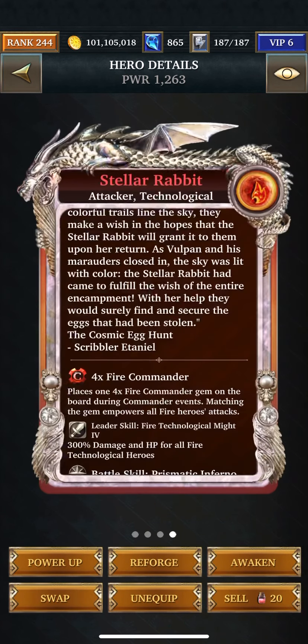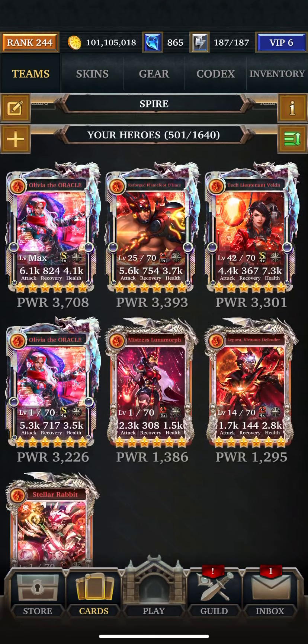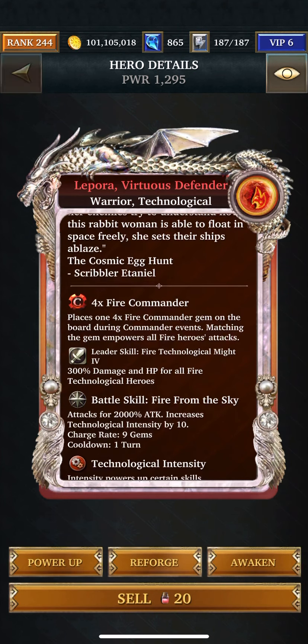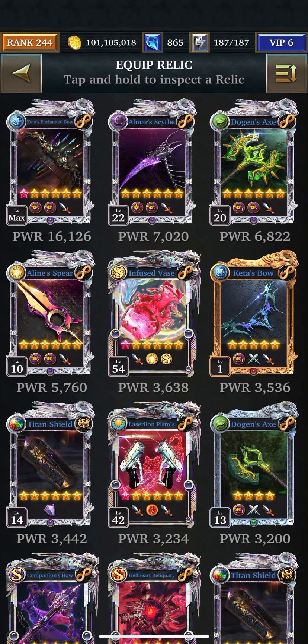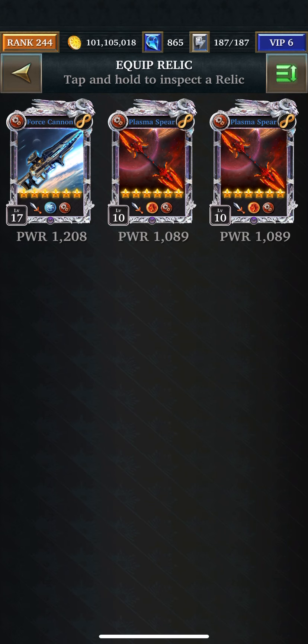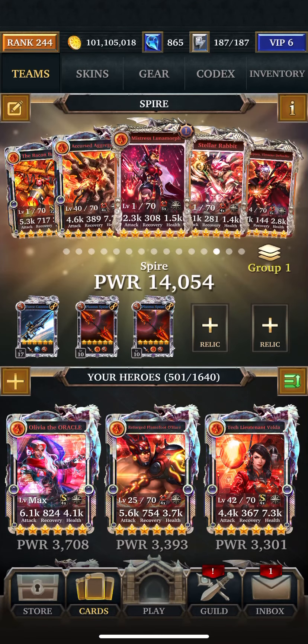I'm going to need something that will increase technological intensity. This one increases tech by 10, so I'm going to put her in there and just hope to build enough tech intensity to get this off. I have technological relics — not many. I'll put the blue one in first and let the reds cancel any blue gems that come along.